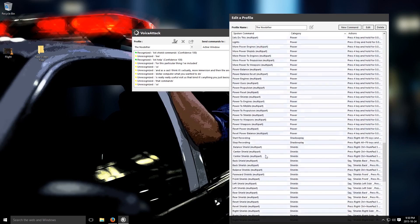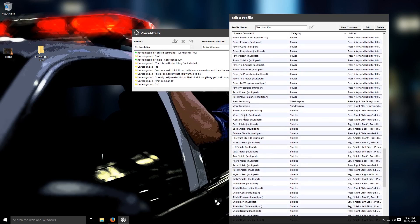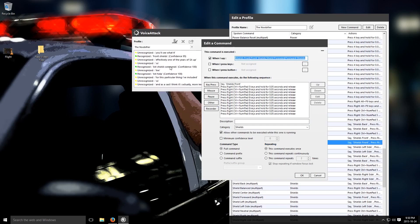If the craft is not fitted with top-mounted shields, for example, the command will do nothing. So effectively, what I've got here is if I say 'front shields', you'll see it actually says 'shields front' so I know it received it. Then it'll center the shields and push Num 8 a bunch of times, which pushes the shields all the way forward. It's important to remember that the reason I have it center first and then move is that if the shields were all the way to the back and I said 'shields front', it'll only put them back to where they started.